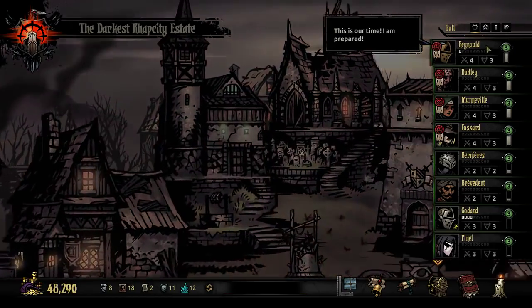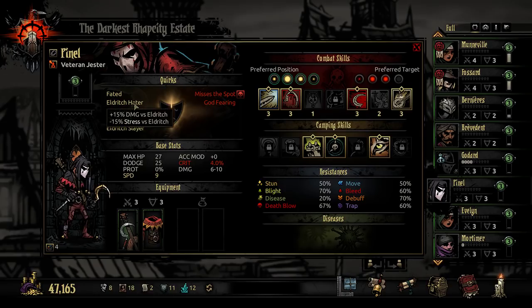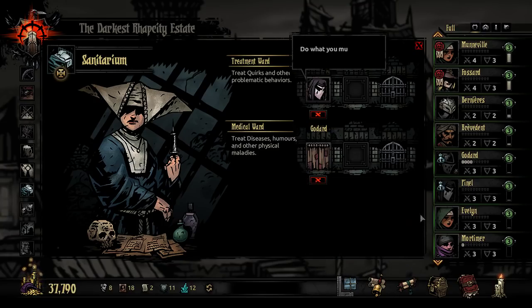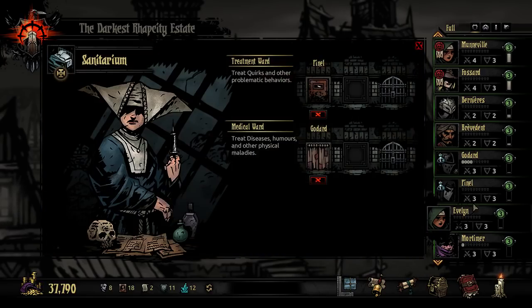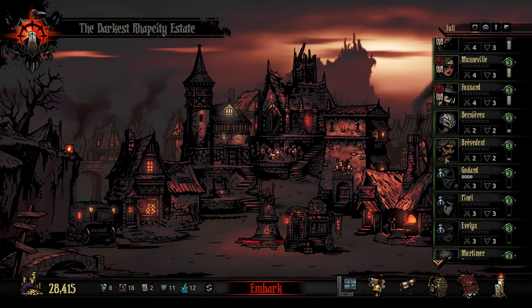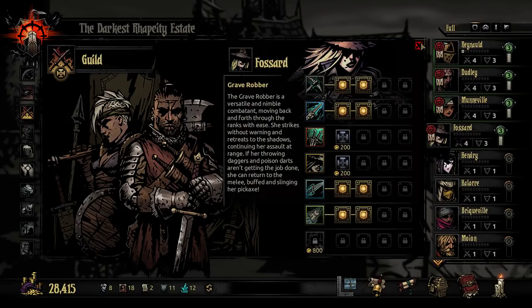You can see why I needed to bank this much money — we spend a hell of a lot of it right now. Get rid of your bad humors. Penel, you are an Eldritch Slayer as well as an Eldritch Hater; Eldritch Slayer, Eldritch Hater, and probably even On Guard should get locked in — probably first the Eldritch Hater. Evelyn, you have a fear of Eldritch, which is pretty bad. Unyielding is not bad for a Vestal though — keep them alive so they can keep other people alive. First has got to be removing that fear of Eldritch.